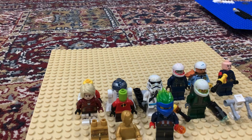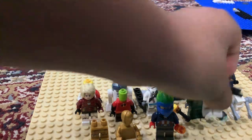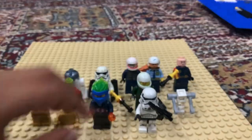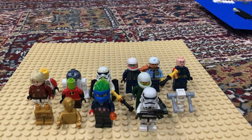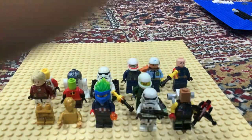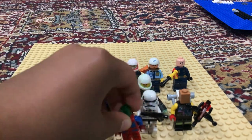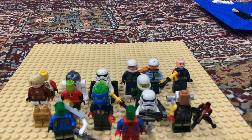Then, surprisingly, we have another Stormtrooper — the regular Stormtrooper. This is probably the only minifigure that isn't custom-made, other than R2-D2 and Zane's. Then we have Chewie, and we've also got a few Bespin Aerial Guards. And there we've got our Episode 5 Minifigure Collection.